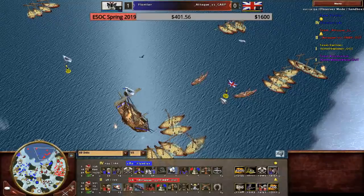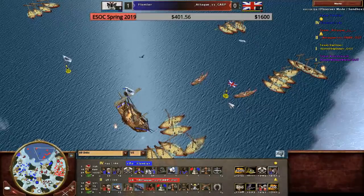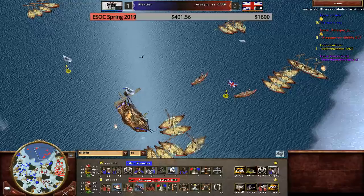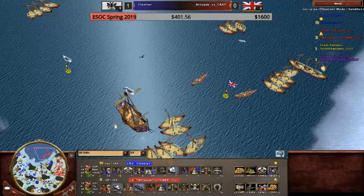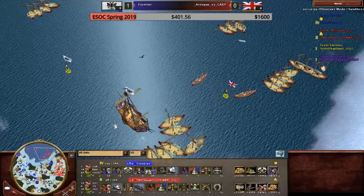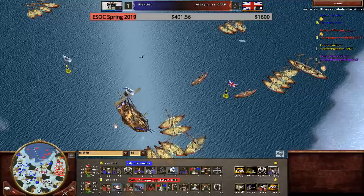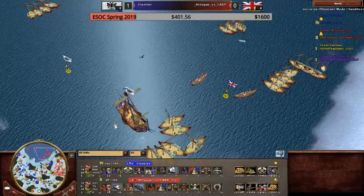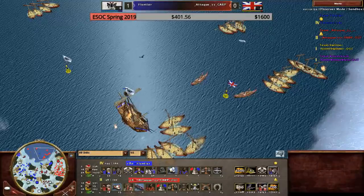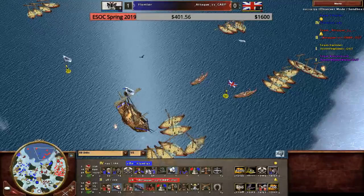Frontier won his best of three and is going to move on to the round of 16 of the second chance tournament. Who is his opponent? I don't know — let me check quickly. Frontier is going to fight probably Mongobillion next. Mongobillion still needs to win his round of 32, but I think he will. So it's probably going to be Mongobillion against Frontier, which could be an interesting match.